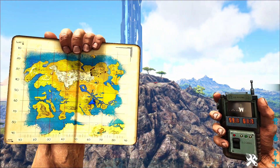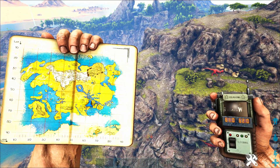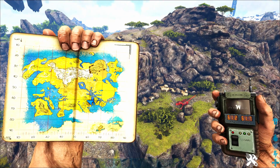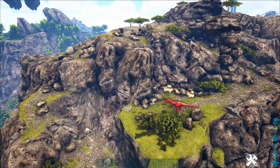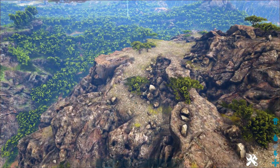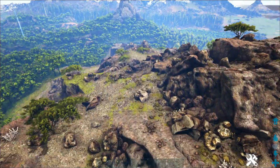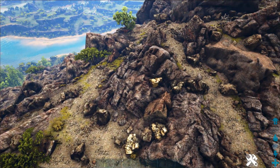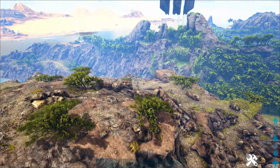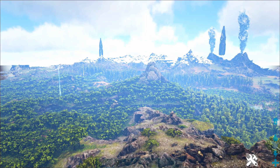If you're on the southeast side of the map, this mountain over here near the Green Obelisk is an amazing place to get metal. There are rexes and stuff like that — it's a little dangerous — but it's really easy to get them to chase you off cliffs if you have an Argy and an Anky. There are probably at least 30 metal nodes and tons of crystal too, which can be hard to find on this map. You're definitely going to have more than enough metal on this mountain, and it's right by the Green Obelisk, so if you live in the southeast jungle, this is a great place.